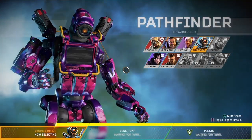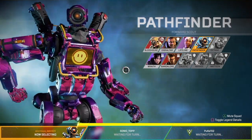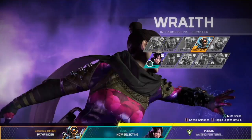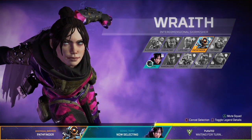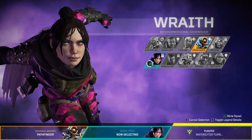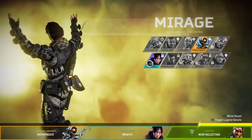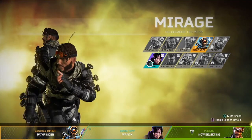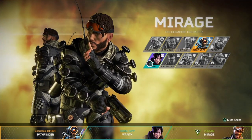So I'm in here, and I chose Wraith for one reason — because I like her powers, especially her ultimate where she can place two rifts, and also her active ability where you can disappear and get away from the fight. That's why I chose her, and you'll see me in action in just a bit.